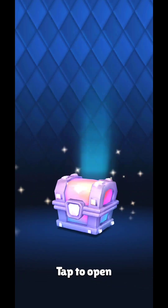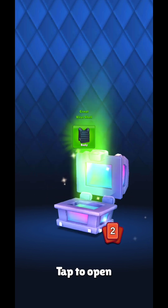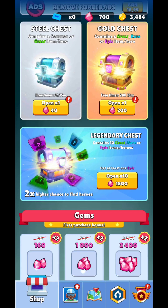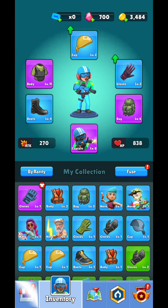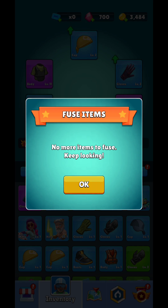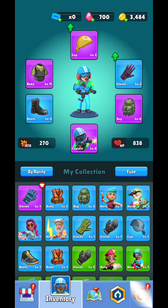Let's unlock this one and see what I get — some hero fragments that I need and some items. I got Zeus! If you go over here and hit Fuse, you're going to be able to get better and better items. Fuse them again — well, it doesn't work in this case.